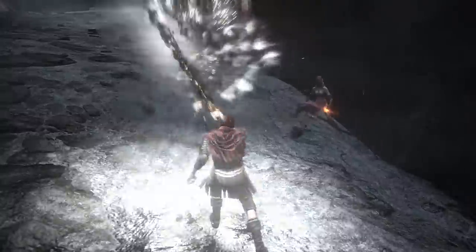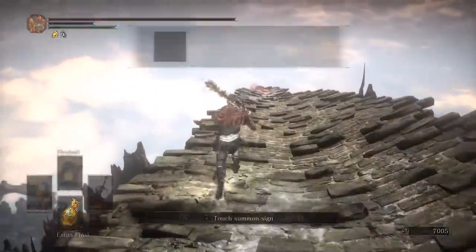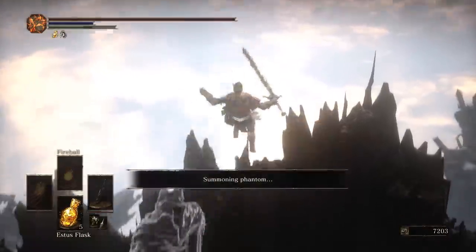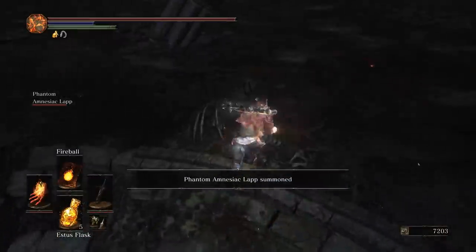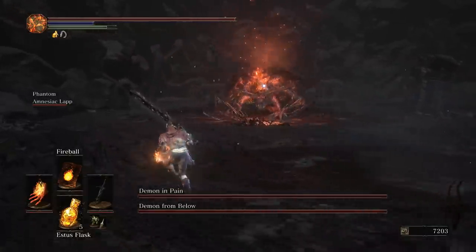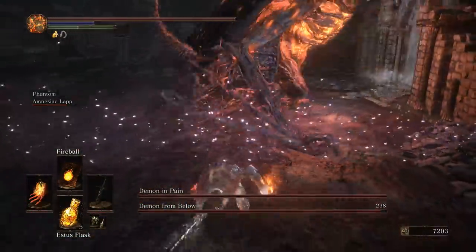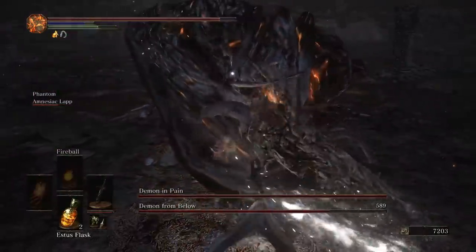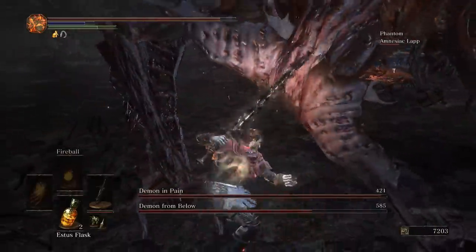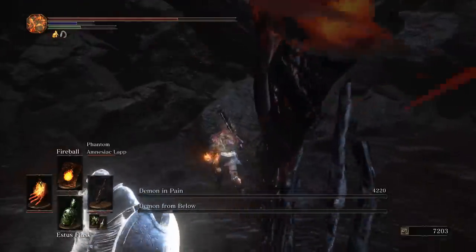We are currently stranded in Earthen Peak and killing Demon Prince is not going to be easy. Let's use Amnesiac Lapp. While Slave Knight Gale usually does more damage, Amnesiac Lapp will survive longer. The secret to fighting this boss is using your one-handed moveset. Spam R1 and crit while Lapp distracts the other demon. As soon as you kill one, go to a safe spot and start spamming L2.